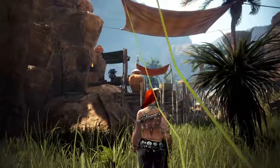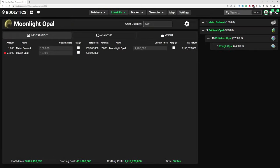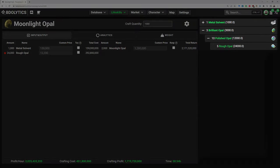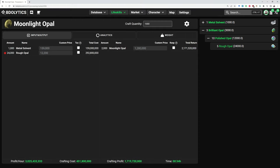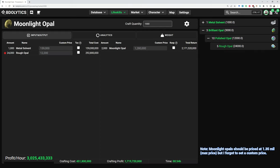For the profit calculations, we're going to use Videolytics. Here's the recipe for the moonlight opals. It takes brilliant opals, which we already know, and metal solvent. Metal solvent is not too hard to come by — you can either craft it through alchemy or buy it straight off the market. Now let's check out the profit of this recipe down here at the bottom: 3 billion an hour. But obviously this is going to take a lot of opals, and since we have no way of getting brilliant opals, we need to craft them from scratch using rough opals.